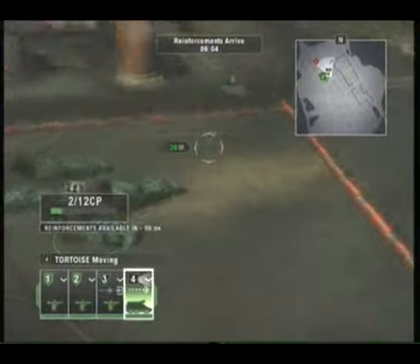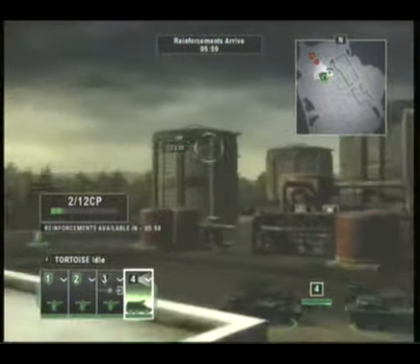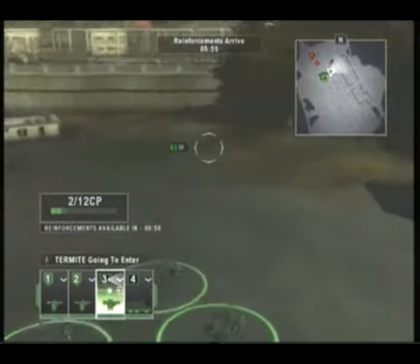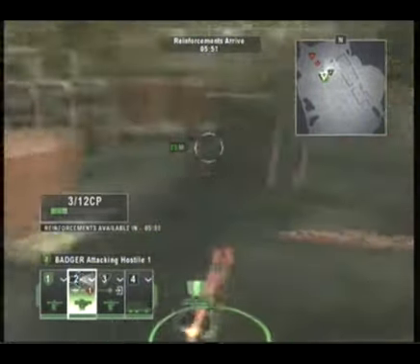What you want to do is put your transports right there, then get two engineering squads and keep them closer to Alpha, facing forward down the oil drums, and get Unit 3 to move into this house right here so they can cover the side.